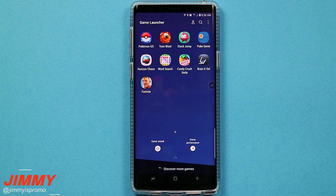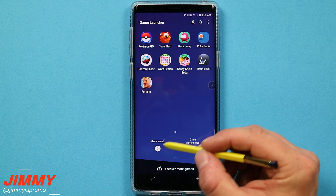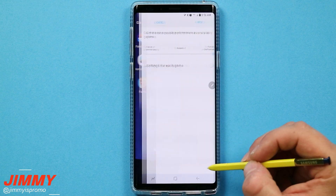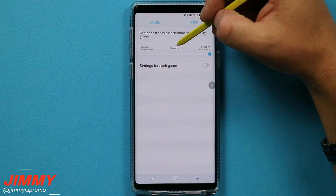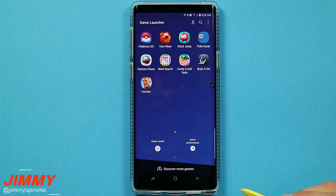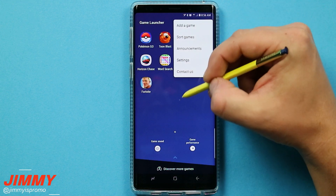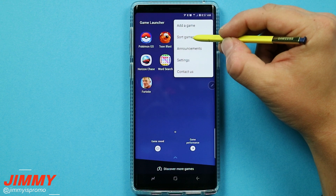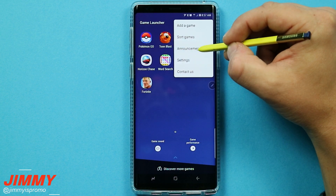All your game applications are in one spot. You also have two different toggles on the bottom: one for the game sound — either on or muted — and one for game performance, where you can focus on power saving, balanced, or performance. Usually you'll have it on the performance option. On the very top right you can add in a game that was missing, or sort your games by previously installed or alphabetical order.